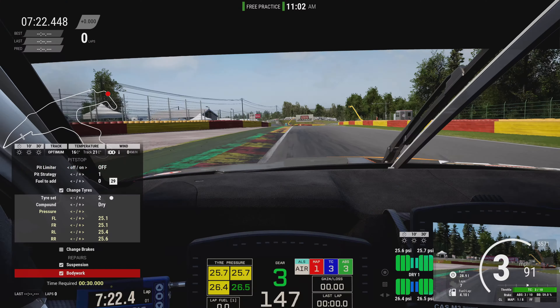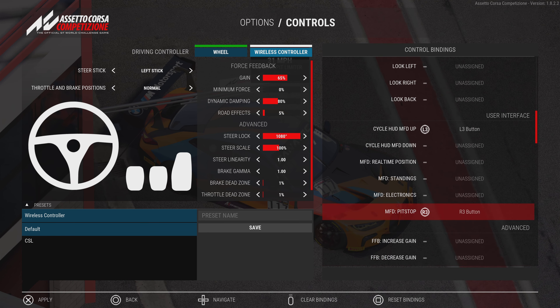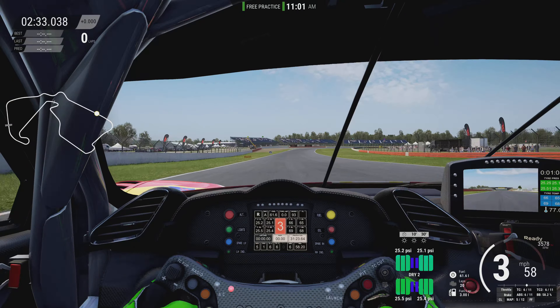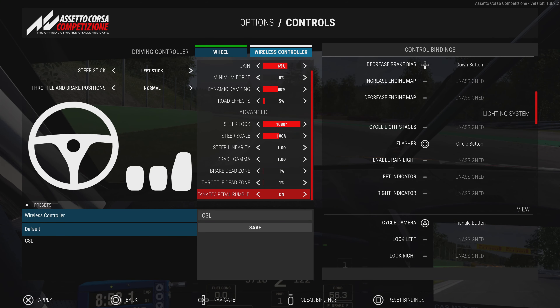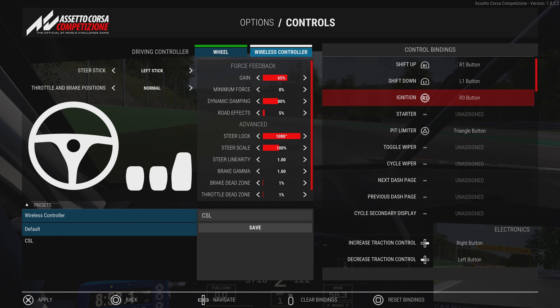However, the R2 and L2 buttons are still unable to be mapped to anything other than right and left indicator. If I map R2 to cycle camera, it will cycle the camera, but it will also activate the right indicator — I can't stop them from triggering at the same time. If I leave the options menu and come back, R2 and L2 are no longer mapped to what I chose, so they're always stuck unmapped and acting as indicators. One positive is that the game does seem to remember my saved wheel settings and button mappings other than the R2/L2 issue every time I load up.